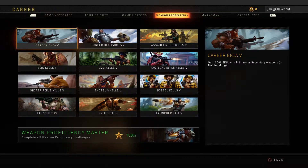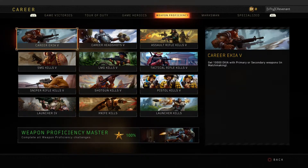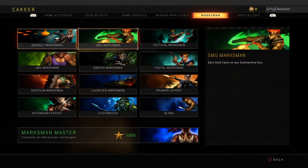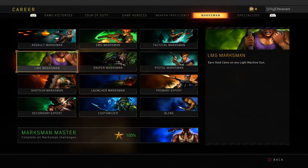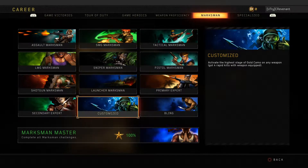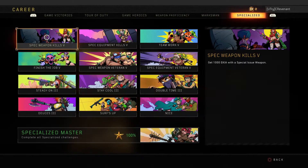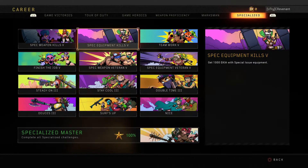For Weapon Proficiency and Marksman, no real tips — just grindy weapon kills. If you're going for Dark Matter, you'll naturally complete most of these. There are a couple you'll have to specifically do, like getting a fury kill with the gold camo equipped or getting 10 kills with a Dark Matter weapon, but those aren't hard at all.